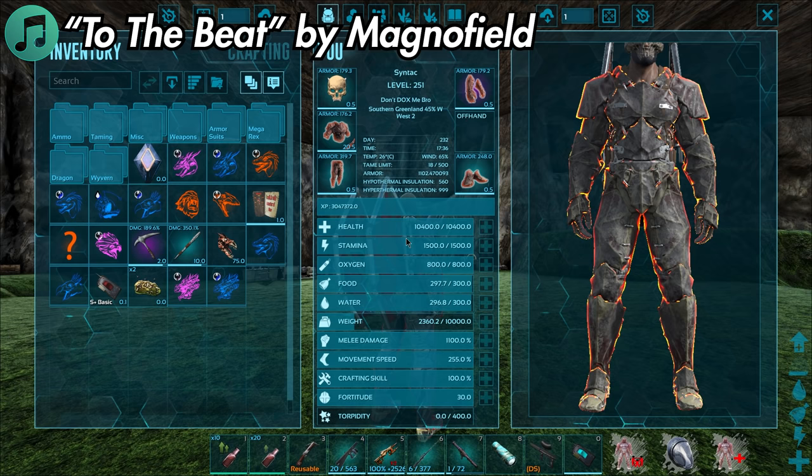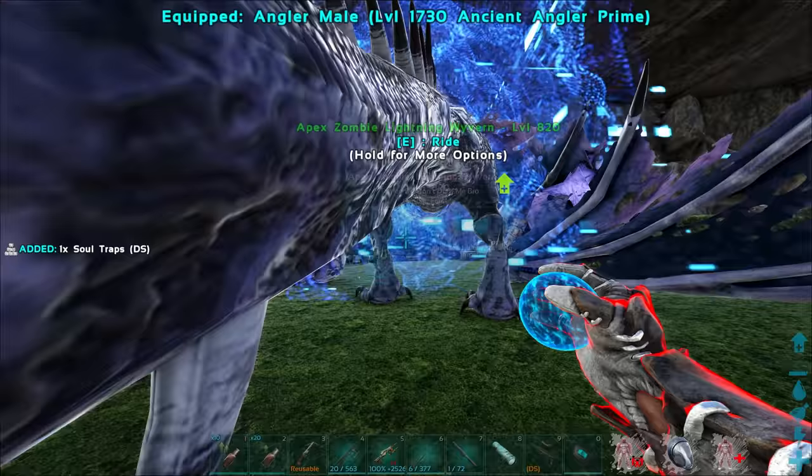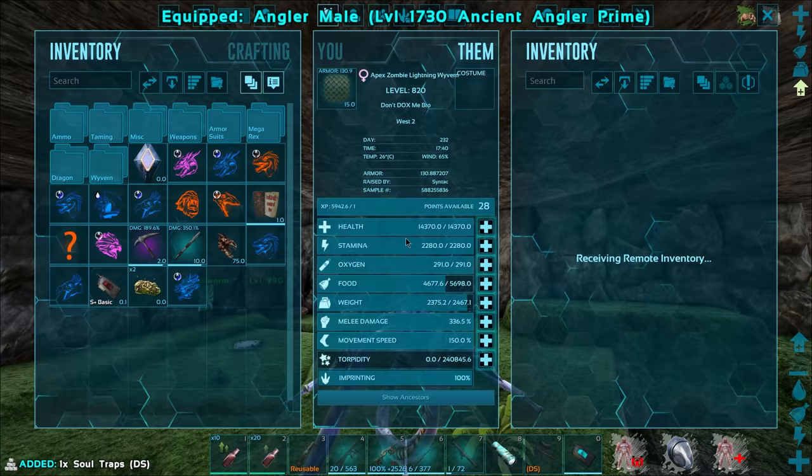First of all, we're going to go ahead and evolve our little wyvern guy here. We've had this zombie wyvern for a little while now and we're going to have to evolve this one and then immediately sacrifice it, because I actually have no need for it.